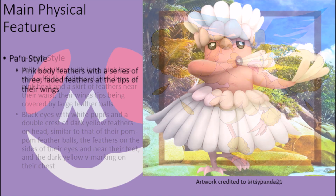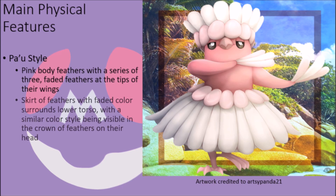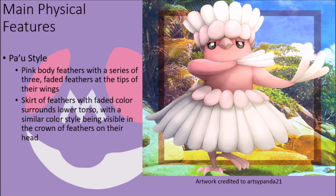In their Pau-style form, these birds possess pink feathers with a series of three longer, faded feathers at the tips of their wings. They possess a skirt of feathers of gradually fading color that extends down to near their feet, and their head is similarly crowned with a cone of feathers of the same form and color pattern.